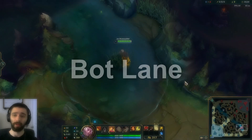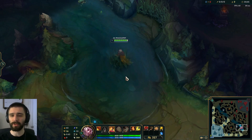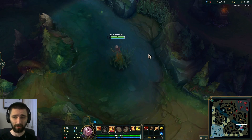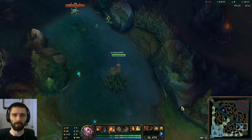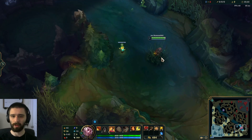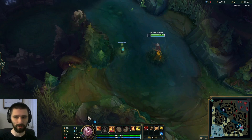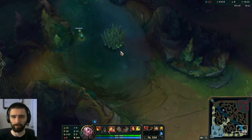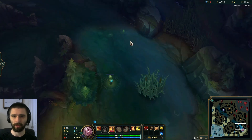Starting off in the bot lane, the biggest new addition is this pixel bush. This bush is mostly a bait when it comes to regular wards. Pink wards in this bush give you a lot of control, but putting regular wards in here is mostly just inefficient. For getting river control on red side, the best possible ward has not changed — it's still going to be this ward, which gives you as much vision as possible up until the tri bush, but won't be seen if someone has a pink in there, and you'll get deeper vision into the river. If you just warded in the pixel bush, you wouldn't get quite as deep vision into this pocket or into the river.